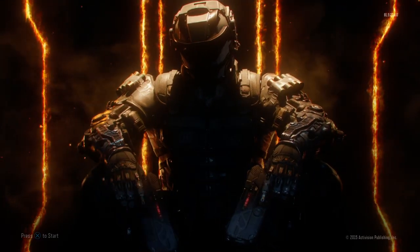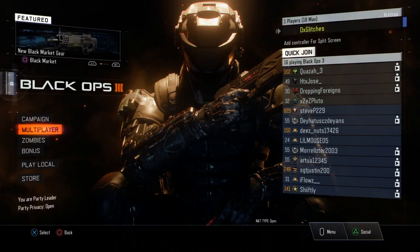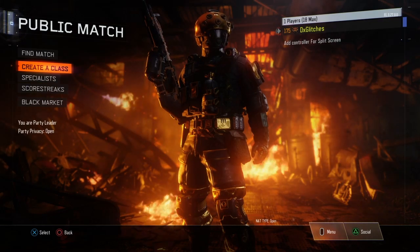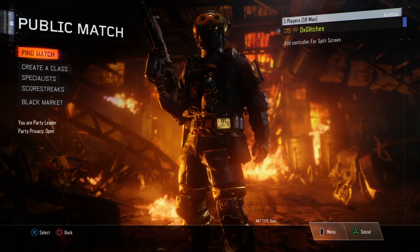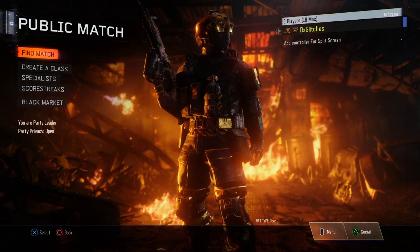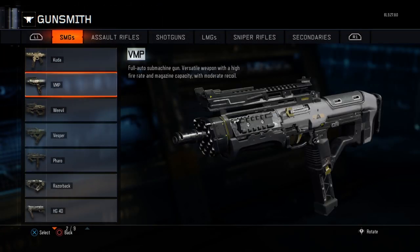The first thing you want to do is connect to the online server. Then go to multiplayer and go to puzzle match — it doesn't matter if you click on puzzle match, but just do what I do so you won't mess up. Then go to gunsmith and make a variant for the gun that you want to copy the camo from.